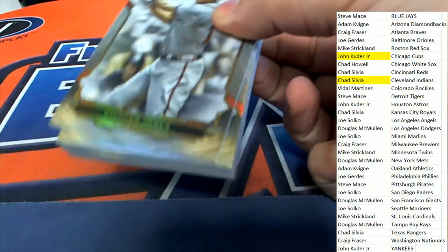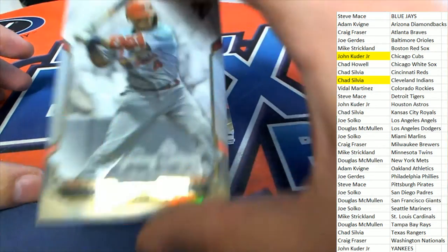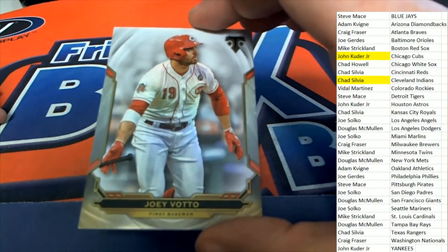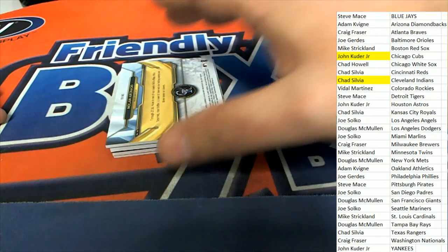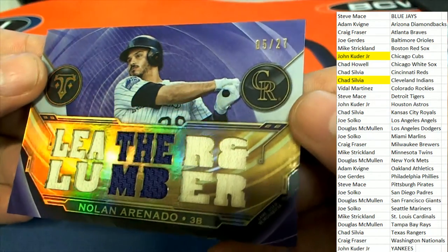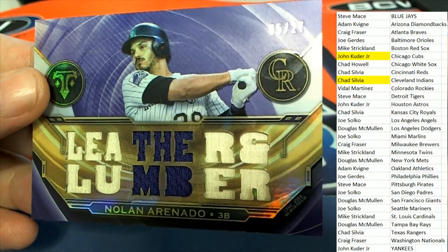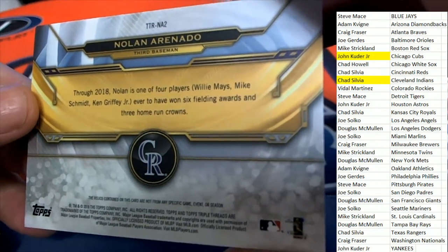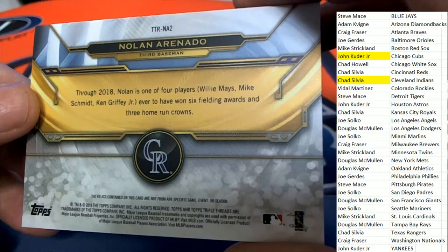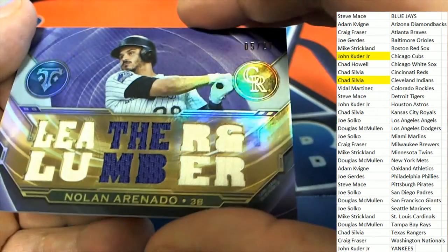We've got a Chipper Jones for the Braves owner and a Yadier Molina. Joey Votto — nice. The next hit coming out of our box break is going to go to the Rockies owner. Colorado — 5 of only 27. Look at that, very nice. Arenado — that is awesome. Leather and lumber threads piece, and we've got some bat relics. One of four players to ever have won six fielding awards and three home run crowns. Nice hit.